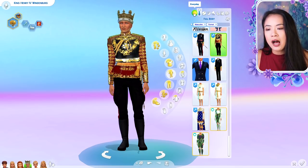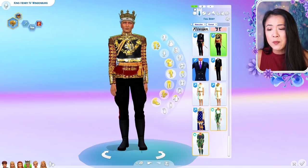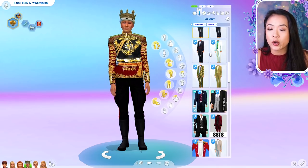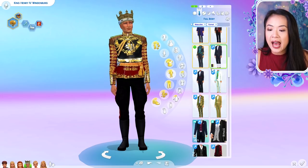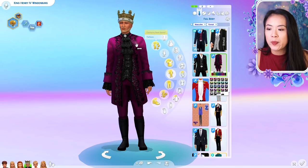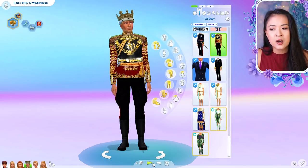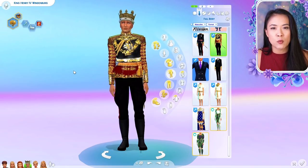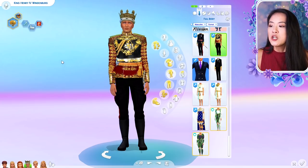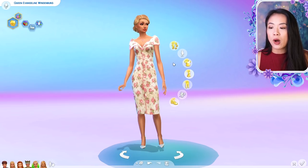Some of the royal families have their own royal colors. The royal family of Windenburg is supposed to be purple and pink - I added pink because there's not a lot of purple custom content. There's barely any royal custom content that comes in purple. They have this one outfit that comes in purple but it's a very French outfit, and actually the king of Willow Creek wears that because theirs is more French inspired, whereas this family is more British inspired. So this is King Henry IV, he's part of our main family.